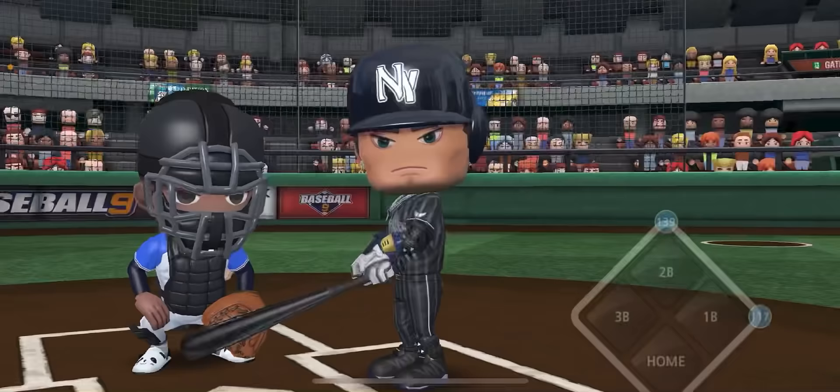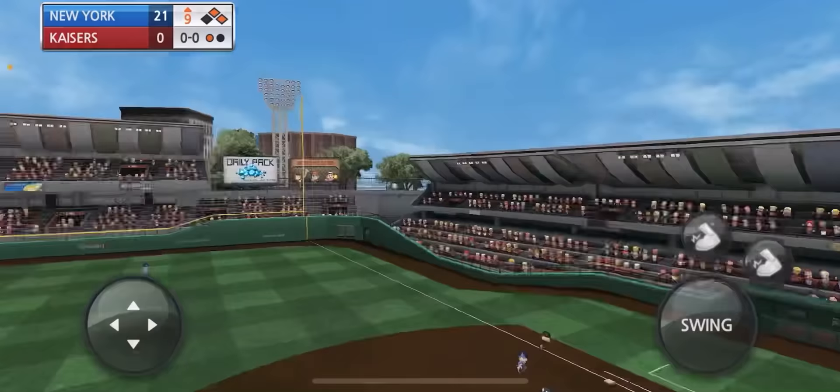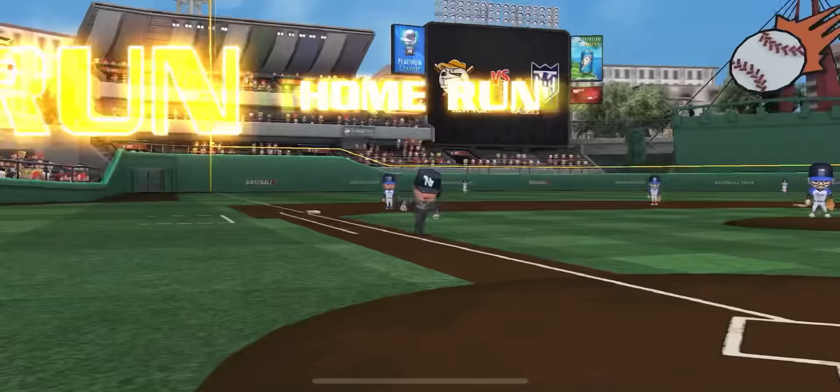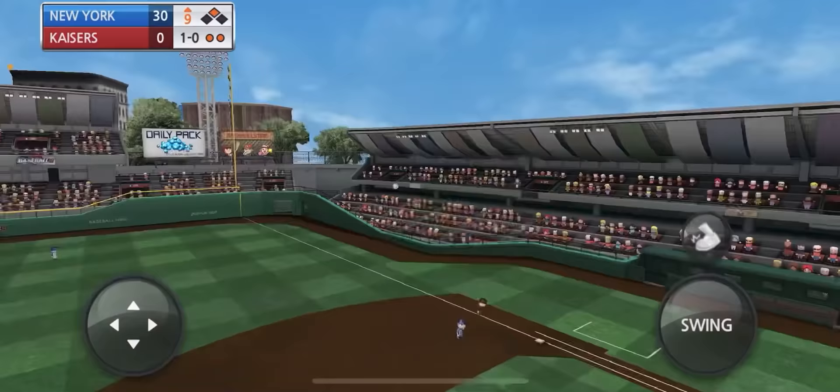Alright guys, we got two runners on — seventh plate appearance for Aaron Judge, top of the ninth. Let's see if we can bring these guys home. One swing of the bat on the fastball, first pitch he sees and it is gone. Do we have an MVP here guys? And Aaron Judge will take them deep again.